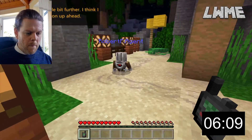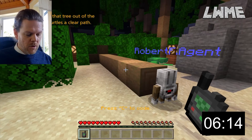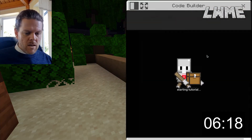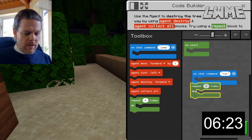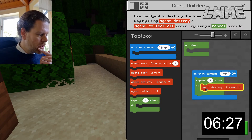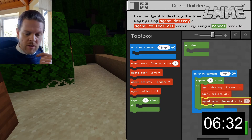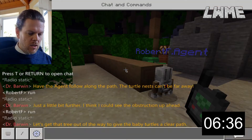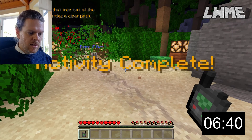Here we want to destroy the blocks in front of us and collect them. There are eight blocks so we repeat eight times: agent destroy forward, agent collect all, agent move forward by one. Repeat that three times and we should be good. T, run — one, two, three, four, five, six, seven, eight. Yeah, the turtles are going to be pretty pleased.